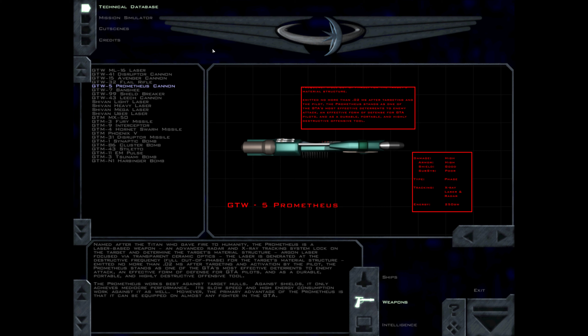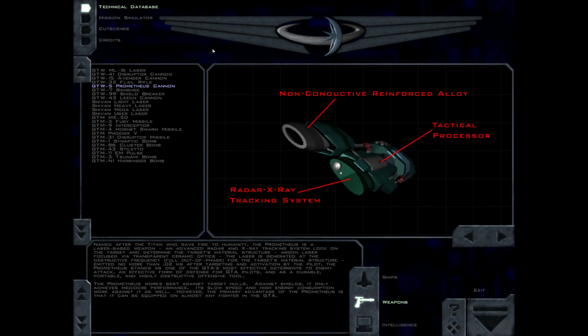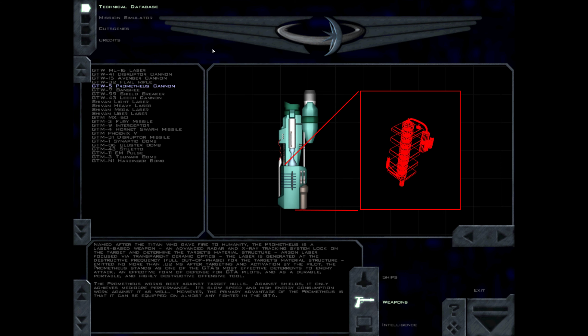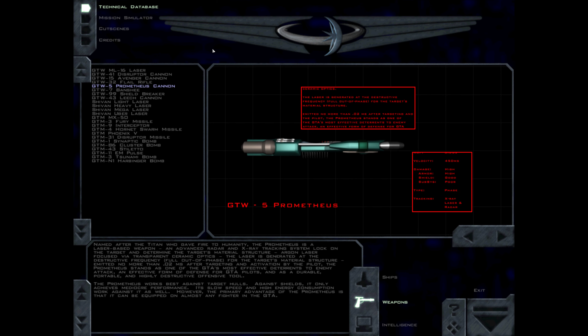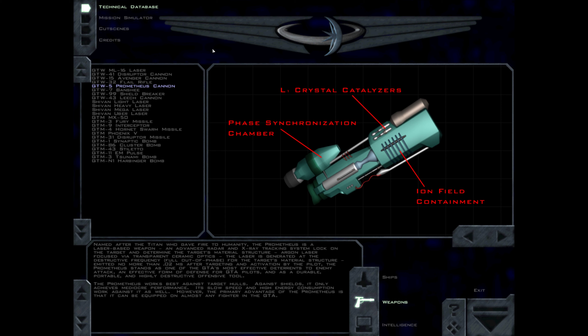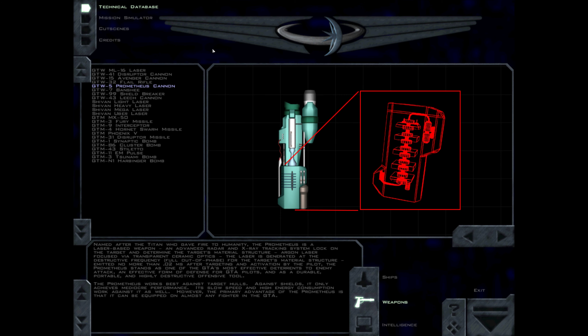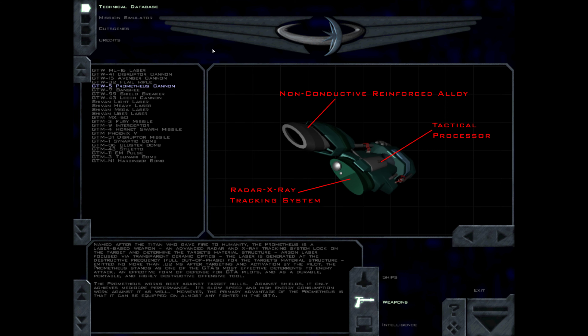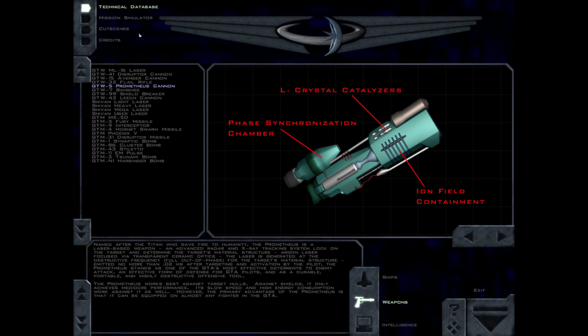Named after the Titan who gave fire to humanity, the Prometheus is a laser-based weapon. An advanced radar and X-ray tracking system lock on the target and determine the target's material structure. The Argon laser, focused via transparent ceramic optics, is generated at the destructive frequency — fully out of phase for the target's material structure — emitted no more than 0.02 milliseconds after targeting and activation by the pilot. The Prometheus stands as one of the GDA's most effective deterrents to enemy attack and a highly destructive offensive tool. The Prometheus works best against target hulls. Against shields, it only achieves mediocre performance. Its slow speed and high energy consumption work against it as well. However, the primary advantage of the Prometheus is that it can be equipped on almost any fighter in the GDA.